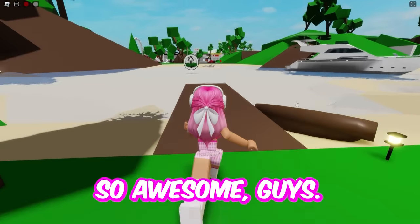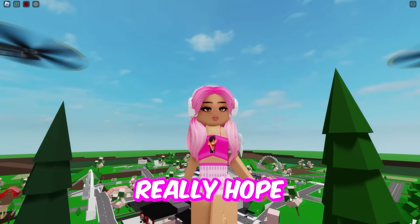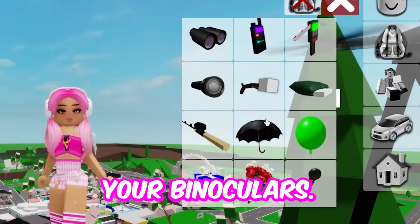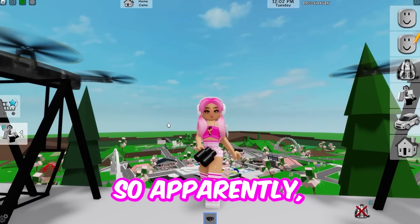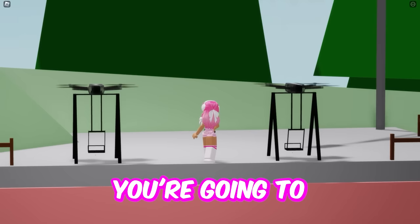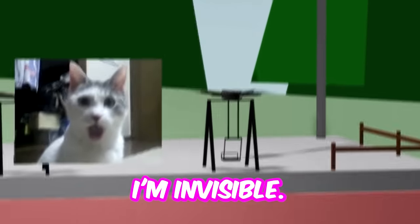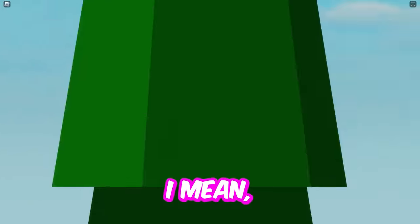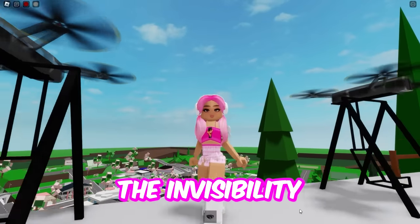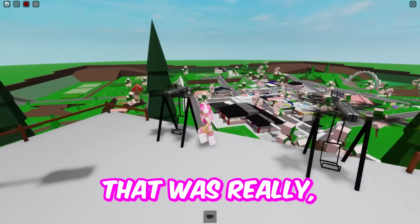Apparently this next hack turns you invisible, and I really, really hope this one is true because I would love to be invisible. First, what you're gonna do is get your binoculars out. Apparently if you go into free cam — you hit Shift+P — then use your binoculars by hitting F, and boom: I'm invisible! Where did I go? Nobody knows. Free cam is making me super, super sick, but the invisibility myth was 100% true. That makes me so, so happy — that was really, really cool.